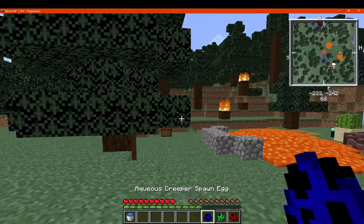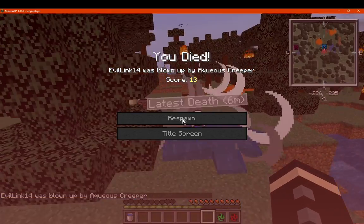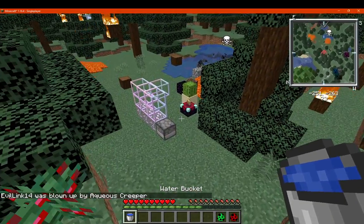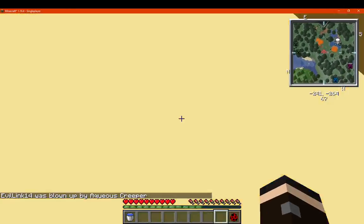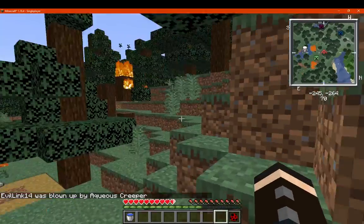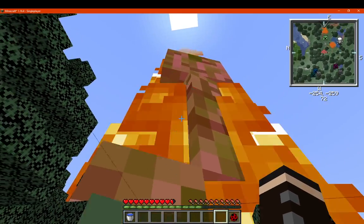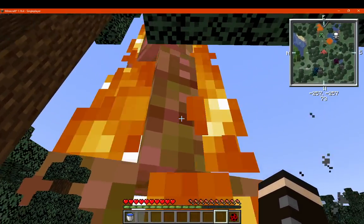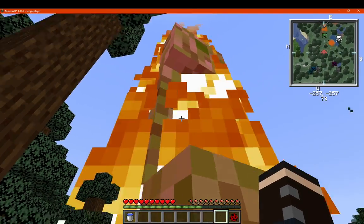Acqueous — it's just a water creeper I assume, just pulling water, similar to the lava one, obviously the opposite. We've got a mutant, which is — whoa, okay, alright. So it actually is a mutant one. It's just a giant, like the zombie but a creeper — not like the mutants mod, of course.